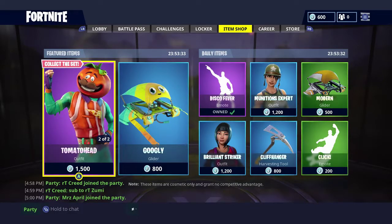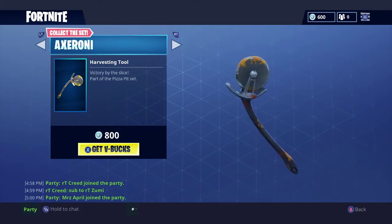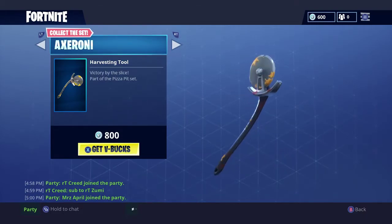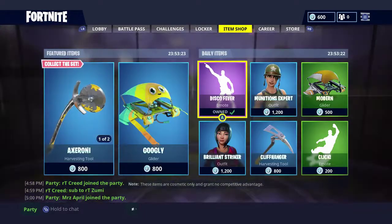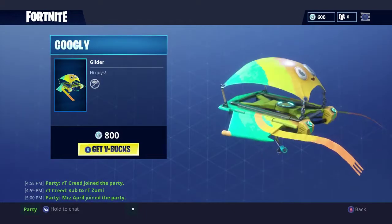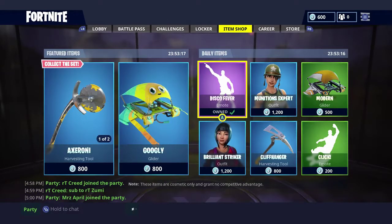Welcome everybody back with another Fortnite item shop video. Basically today, for the last day, we have the Pizza set — we have the Axelroni harvesting tool, as well as the Tomato Head outfit, and also the Googly Glider. So if you haven't yet, this is your last day to get these items, and it's for the daily items.